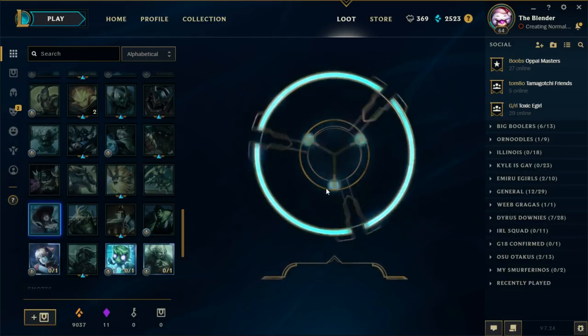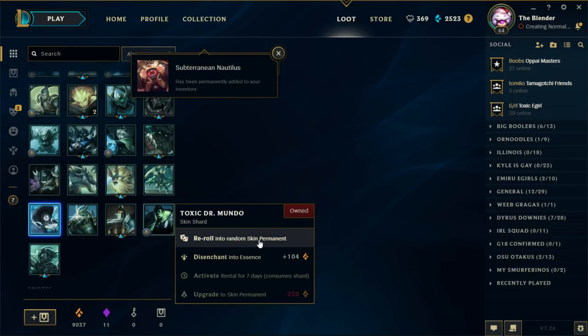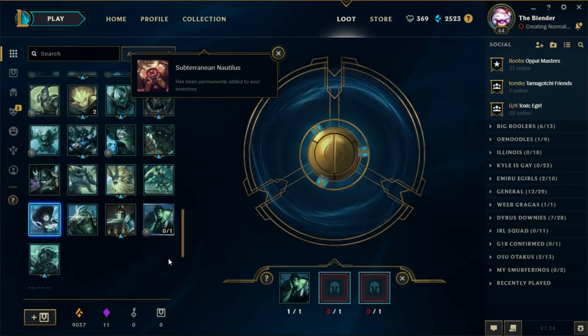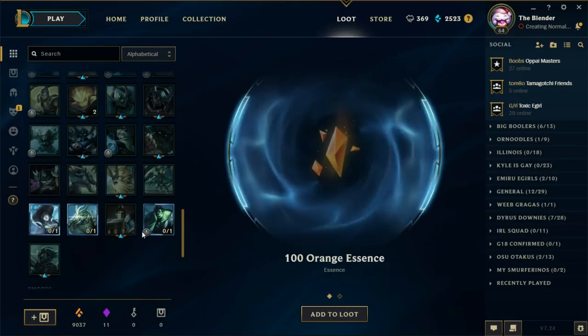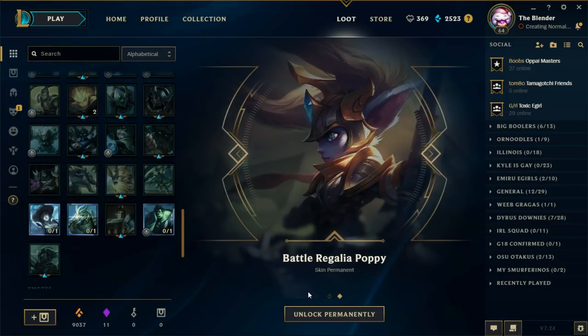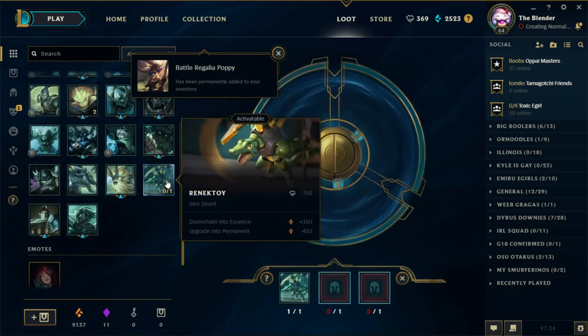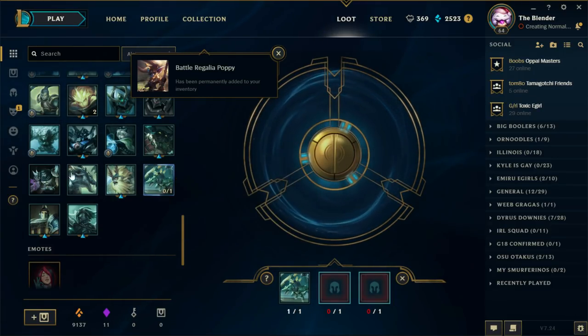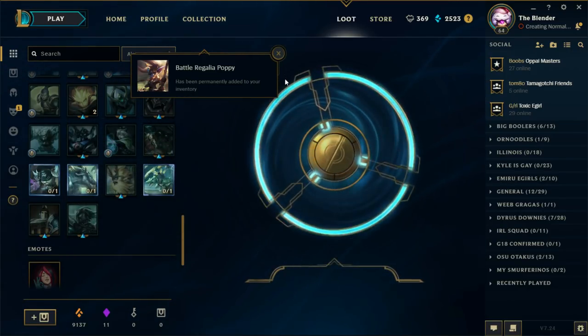So what are we going to get — Hextech Kog'Maw? Subterranean — that skin is so ew, look at that splash art. Terrible. Alright, let's reroll this one. What is a samurai Frankenstein? And a battle lolly — fantastic, beautiful. Infernal Mordecaiser — I actually don't have a Mordecaiser skin, one of the like two or three champions I don't have a skin for. I think the other one being Ivern.